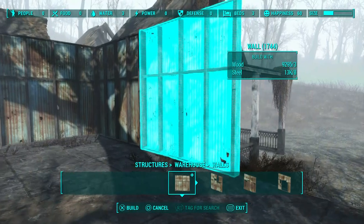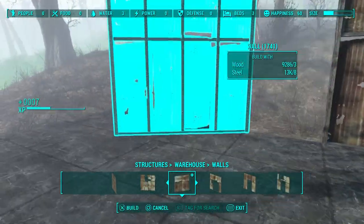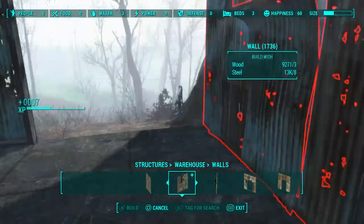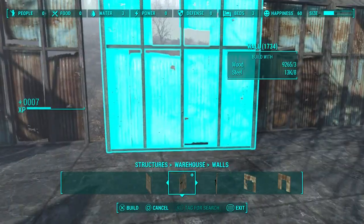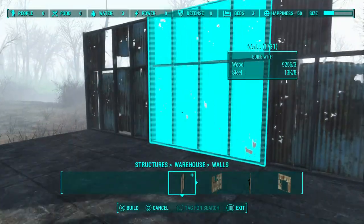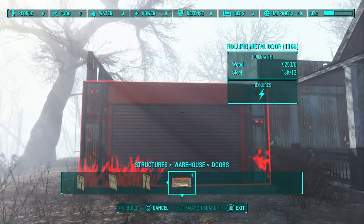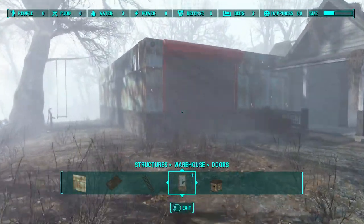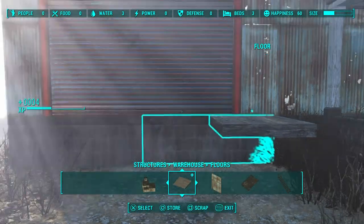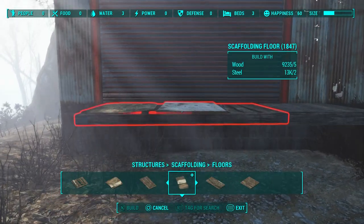Doesn't look too bad, so now I can just finish off putting some of these walls in and I'll just mix and match them a little bit for authenticity. Of course you don't have to build yours exactly like mine. I find this is probably one of the only places you can build at Somerville Place. I think it just has that bad look to it — it's out in the swamps and the woods, so it's like this little illegal drug ring out in the middle of nowhere. One thing I really like about the new Contraptions DLC is these new roller doors — it's something that Fallout needed for a long time.